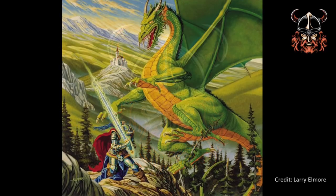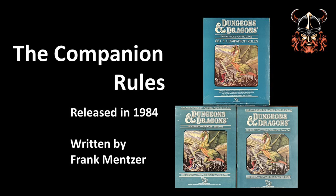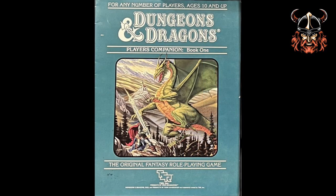The companion box set is once again adorned by another Elmore dragon that evokes such great imagery. The set reverted back to the two-book format of the red box, consisting of a Player's Companion and a Dungeon Master's Companion, with the player's book consisting of just 32 pages and the DM's book totalling 64.